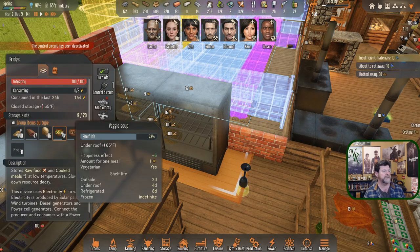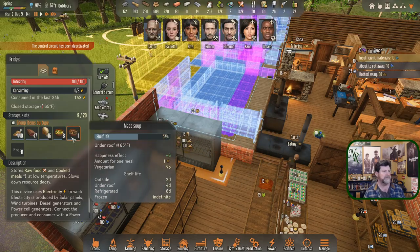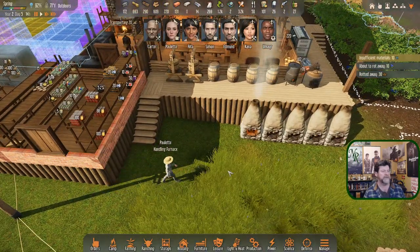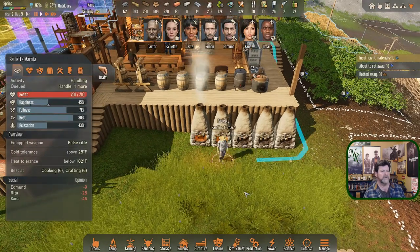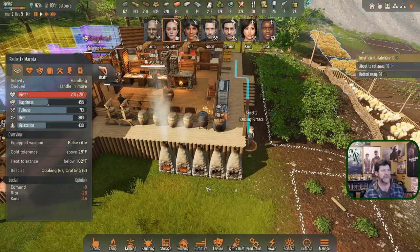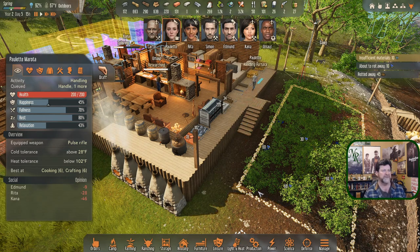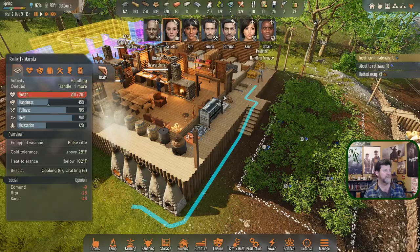Nine veggie soups at 70 percent and a meat soup at 57 - I think we're good for food for a while, though Paulette does all the handling too. I've set the furnaces to make more bricks so we've got the ability to throw up a quick brick wall somewhere if we really need to. Brought it up to 300 - that's probably what she's up to when she's done handling furnaces one, two and three.